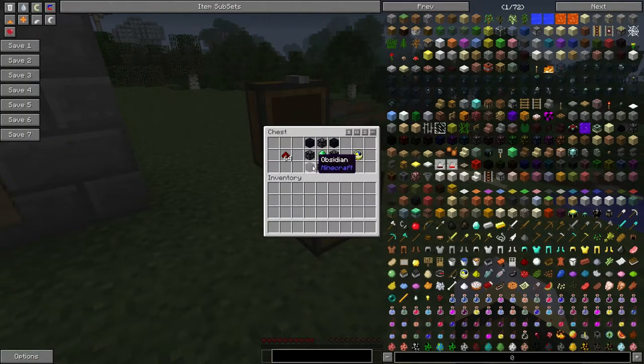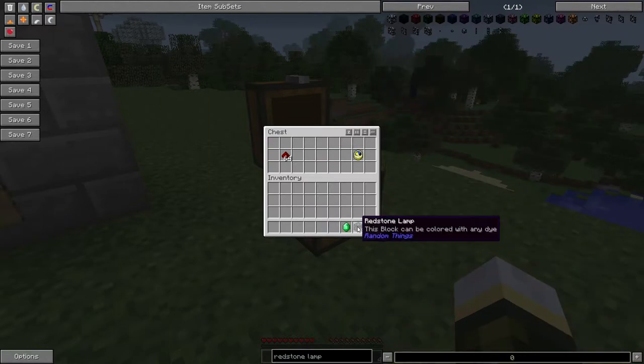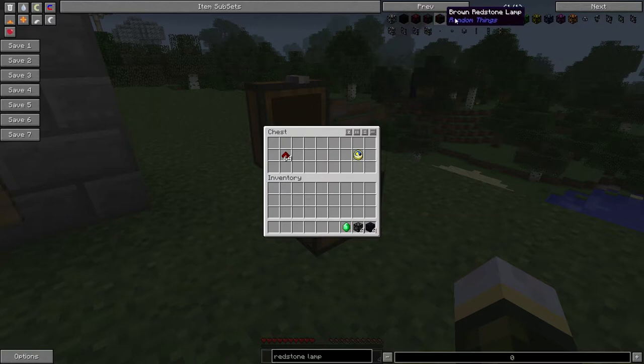To craft this you will need four blocks of obsidian, four redstone lamps, and one emerald. Note that while Random Things changes the default redstone lamp into a dyeable variant, any of them will work.